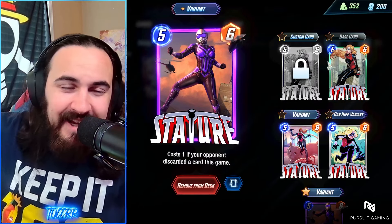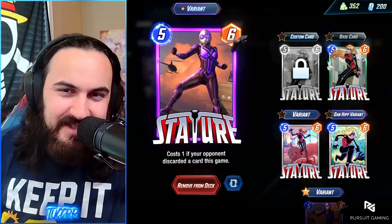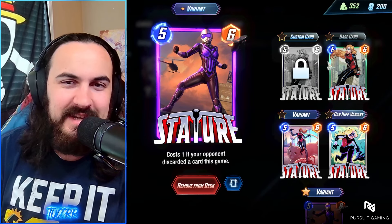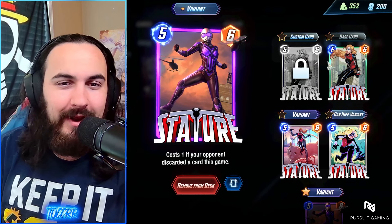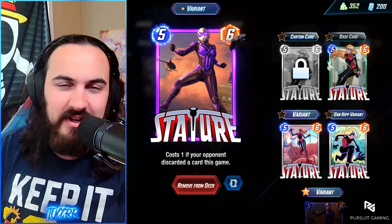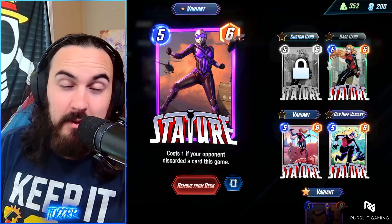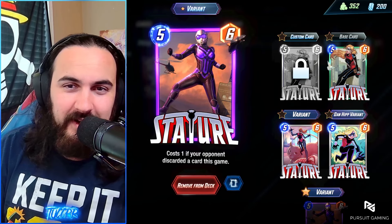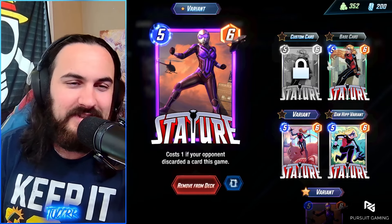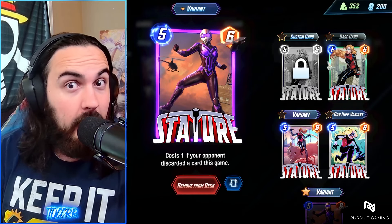Stature is finally back! She is going to be a 5-7 post OTA. All-stats was already making a comeback, but we're getting the original stat line for Stature and it just feels so good — being able to drop down a 1-7 on turn 6, potentially even turn 5 depending on what you played on curve. So I'm glad Stature is finally getting some love. Does that mean we're going to get Black Bolt some love soon? Maybe.